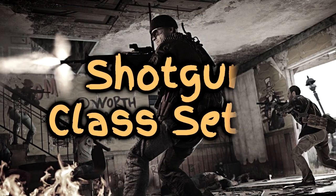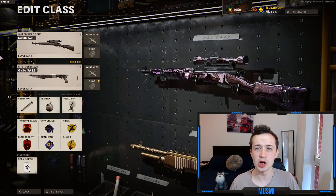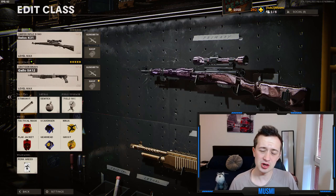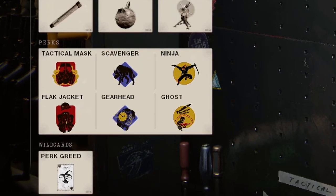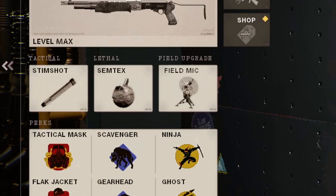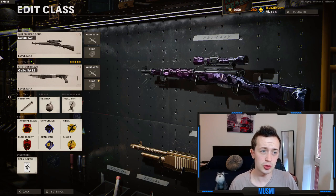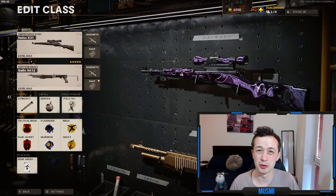Let's begin with the class setup to be using on the shotguns for the diamond camo grind. The best general class setup uses perk greed — none of the other wildcards really help you here. Perks are pretty much down to personal preference, but the ones I've been using are tactical mask, flat jacket, scavenger, gearhead, ninja, and ghost. In the tactical, run the stim shot; lethal, semtex; and field upgrade is the field mic. As for the primary weapon, this really doesn't matter — you're not going to be using it at all if you're just going for the shotgun.